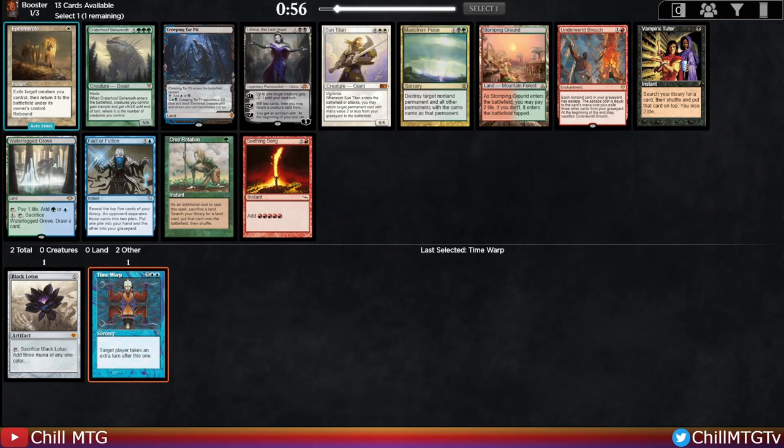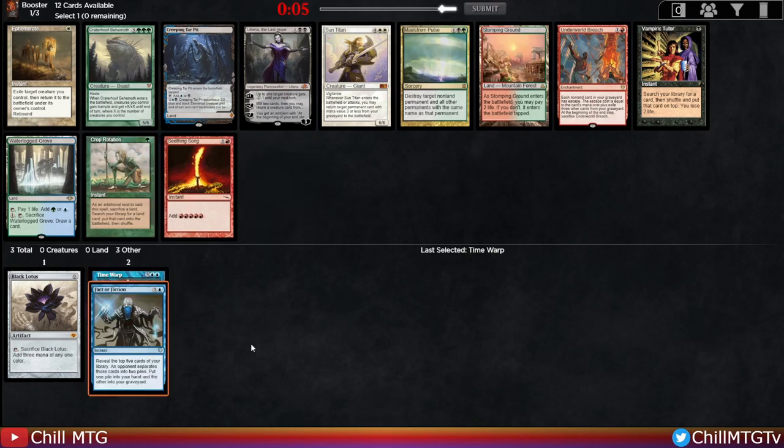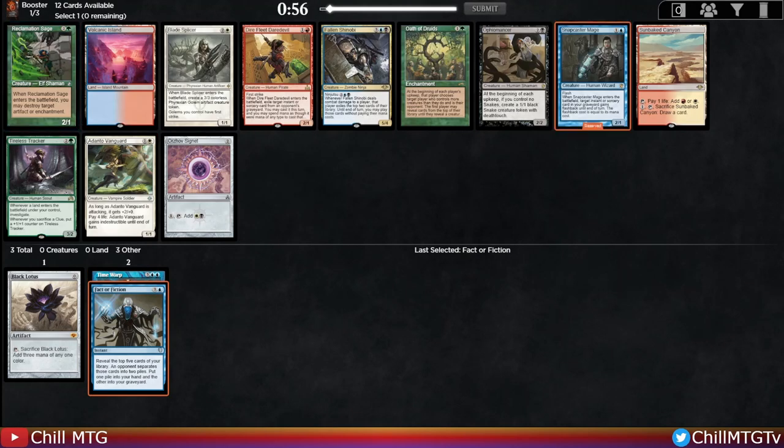Pack three — there's a third-pick Craterhoof Behemoth, but I don't really want to take the mono-green route. Black Lotus is not great in a green deck, so I'm looking at either the Fact or Fiction, the Creeping Tar Pit, or the Vampiric Tutor — those are the cards standing out to me, especially paired with Time Warp. I think I'm going to pick up the Fact or Fiction, get another blue spell. Considering Vampiric Tutor, but not sure I want to commit to two colors yet — taking the blue card will just continue to cut blue to our left.